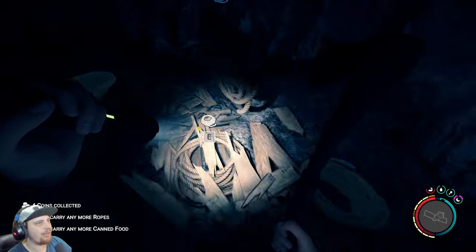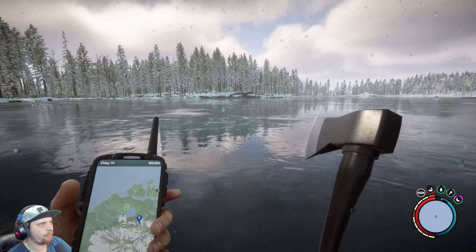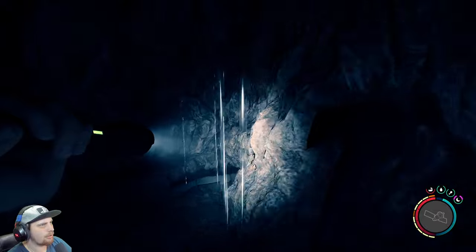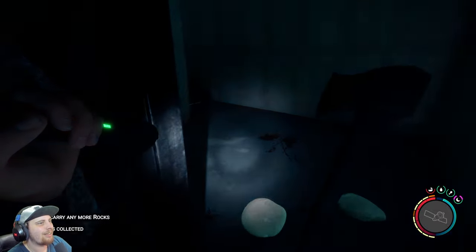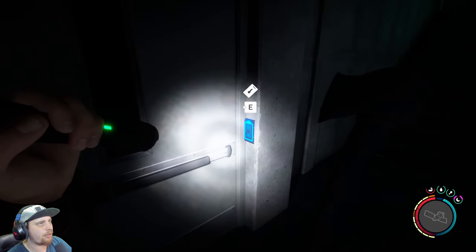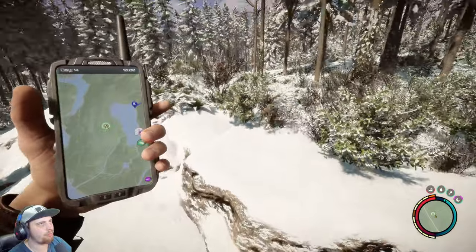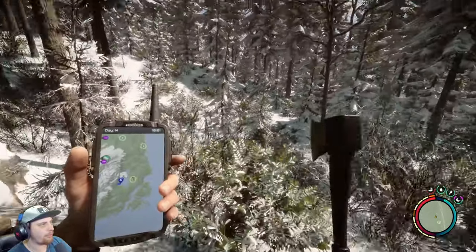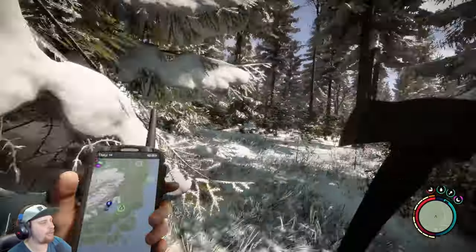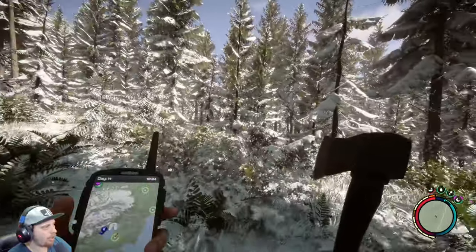I saved the game and continued on, deciding to take a risk and run across this frozen lake to a green dot on the other side. This green dot turned out to be a cave, but also much more than a cave — it's actually a facility. Unfortunately I don't have the green card to keep exploring, so I left this cave without marking it so I could come back to it later.